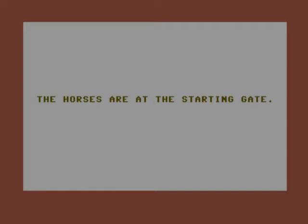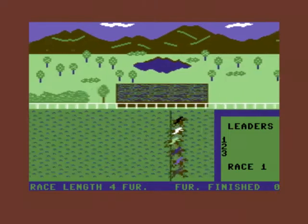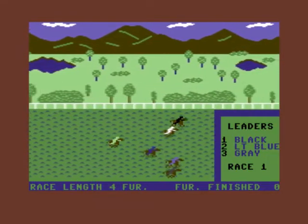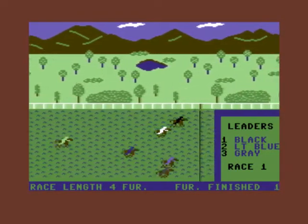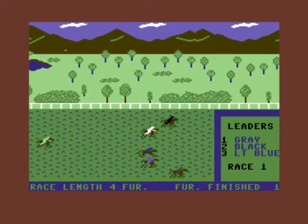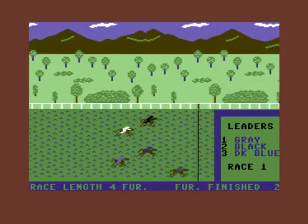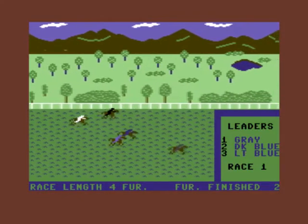The horses are at the starting gate. Now there was another horse racing game I had back in the day on the Amstrad CPC 464 — it was called Sporting Kings, that wasn't too bad. So here we go — we're the white horse and we're trailing. We're in fourth place or maybe third. That must have been the first furlong with four furlongs total. There's parallax scrolling going on here — the horses do move about.